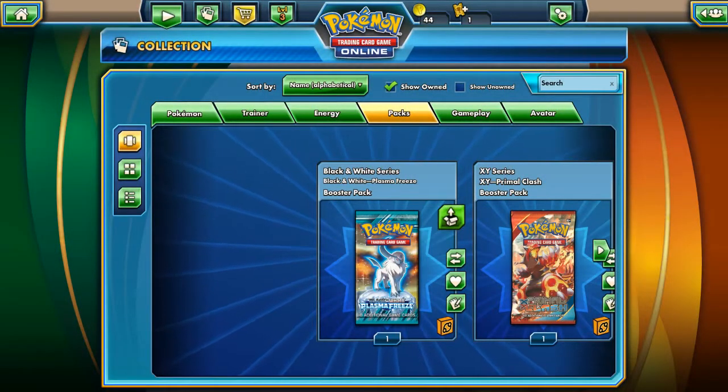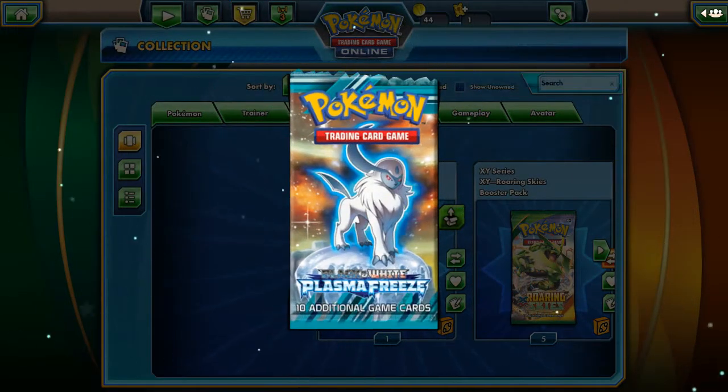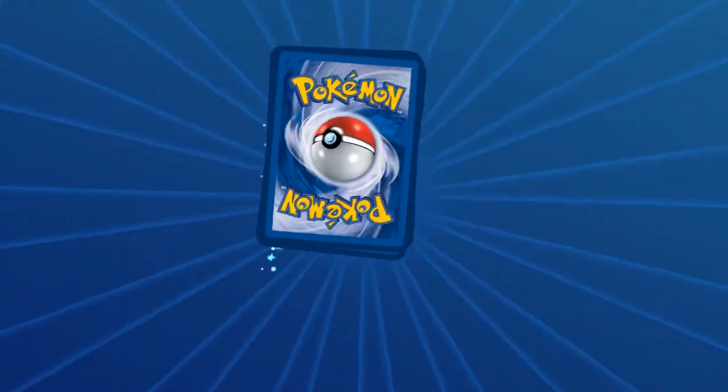If you need an Amoonguss Full Art, let me know — we can trade. And now there's the Plasma Freeze pack. Let's see what we can get.